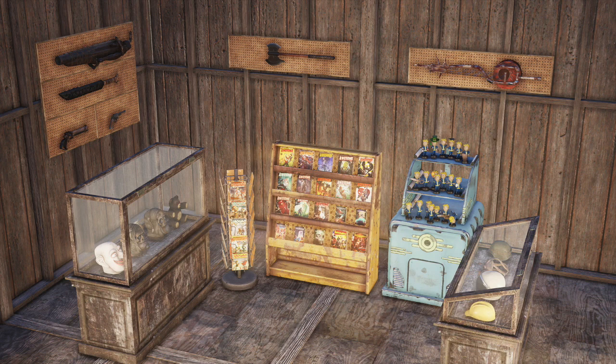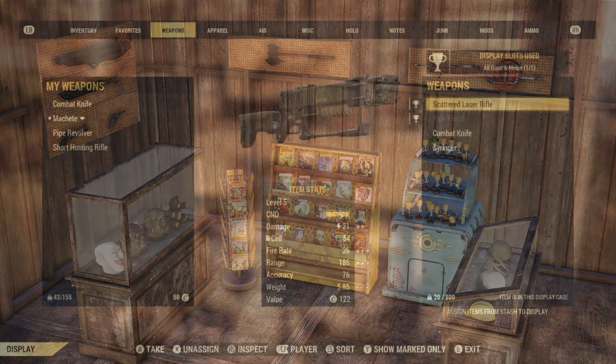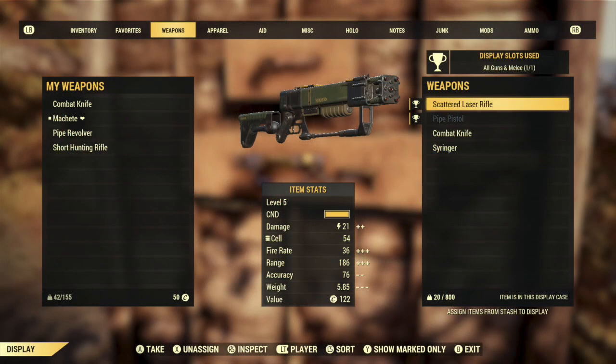Adding items to a display works much like assigning items to vending machines or a fermenter. Once you've built a display in your camp, you can assign items to it directly from your stash and they'll appear for all your visitors to admire. Items you place in your displays will remain in your stash, but a new trophy icon will appear next to their names so that it's easy to identify what you're showing off at a glance.